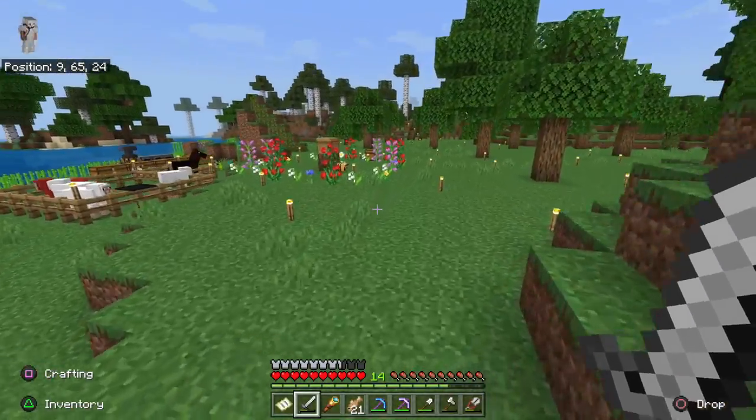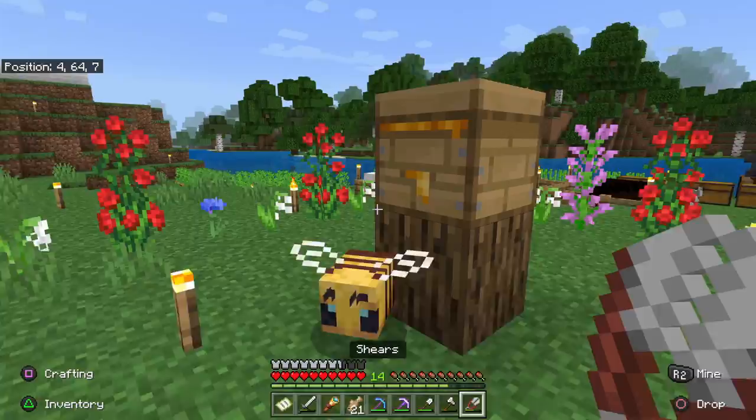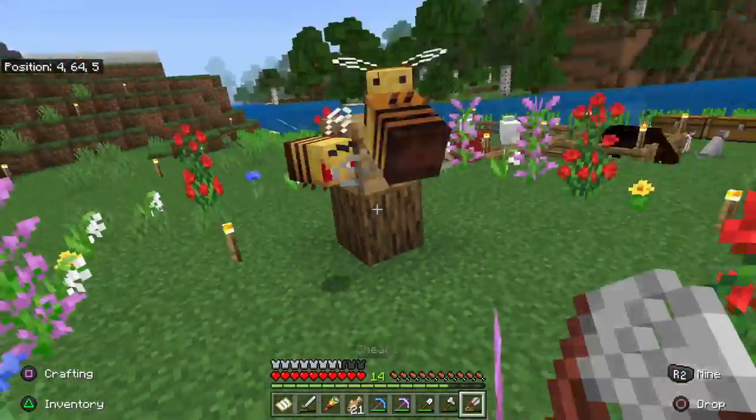Bees were added to Minecraft Bedrock in the 1.14 update. They are flying neutral mobs who live in bee nests and bee hives. If provoked, bees will attack in a swarm to sting the player and inflict poison.